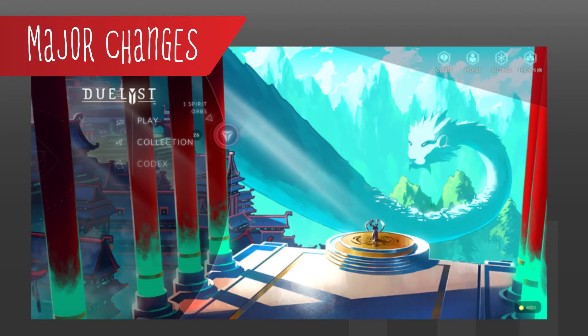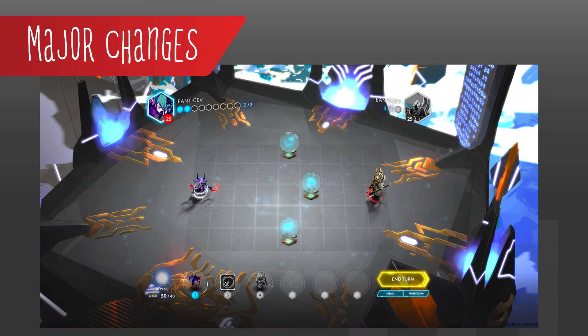First up are those major changes. They've added the Songhai main menu background, and they're hoping to add a background for each faction — can't wait to see that Vitruvian and Vanar background. And might I say, this one looks pretty nice. They've also added an Experimental Vitruvian map for playtesting.